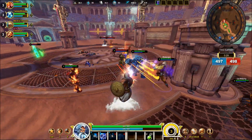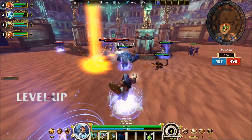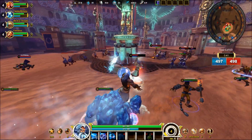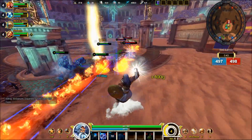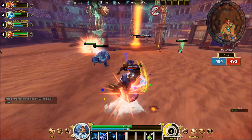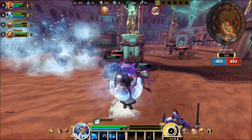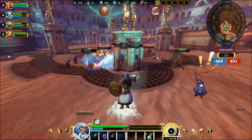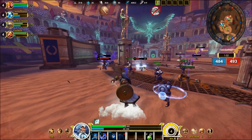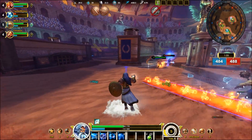Your three ability is Detonate Charge. Whenever you land an auto attack or an ability, it applies a charge. You can see the charge right there on Zeus, swirling around him - the enemy Zeus. Detonate Charge is actually what picks up that kill right there. The enemy can have a maximum of three charges on them at one time. Activating Detonate Charge consumes all the charges and deals damage to each enemy based on the number of charges on that individual enemy.